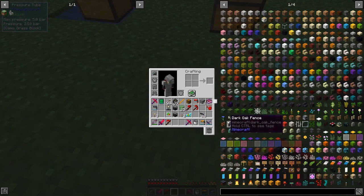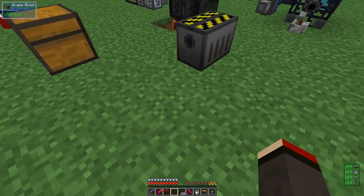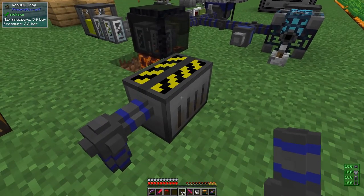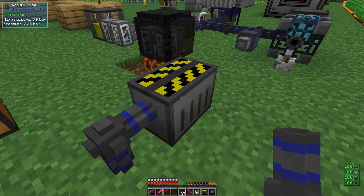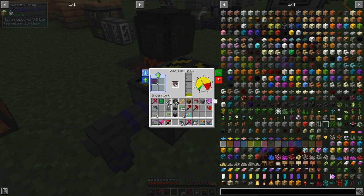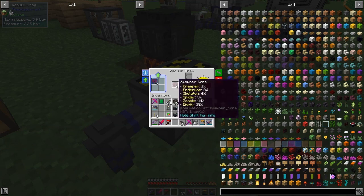Then bring a piece of pipe up into it. I should have a piece of pipe for that. I've got some advanced pipe - this will do just as fine. I should just be able to click it on like that and then it should link into this, and then I should be able to right-click this one here as well. We've still got this in here and it's got a bit of space.